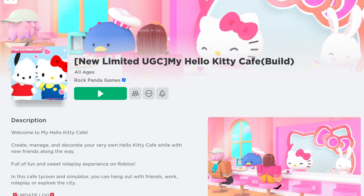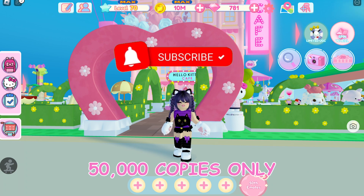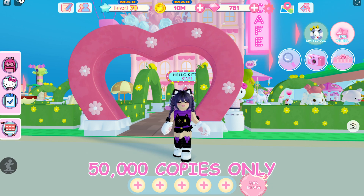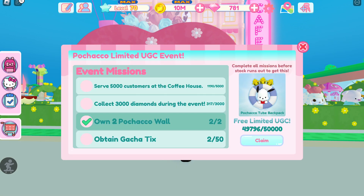This game has a new free Roblox item with 50,000 copies only. To get the item, all you have to do is complete four quests: serve 5,000 customers, collect 3,000 diamonds, own two Pachaco walls, and obtain 50 Gotcha ticks. I already got the Pachaco wall but I'll show you how to get it.